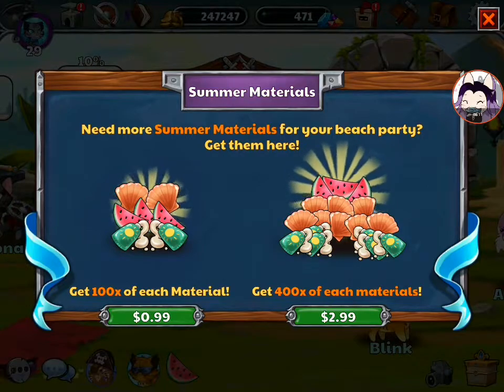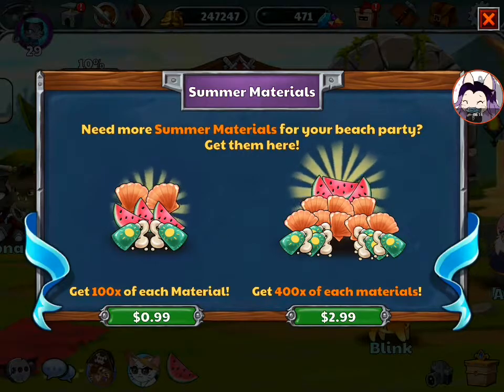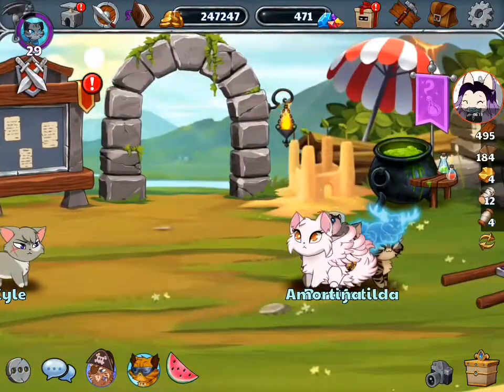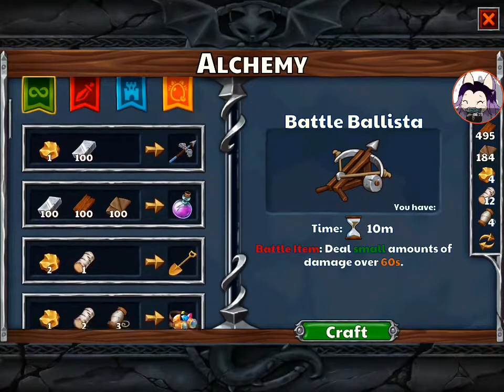Also, for the summer materials — as you can see, there's many of them — we can purchase them: 10 of each material, 100 of each material for a dollar, and 400 of each material for $2.99. If this is like the anniversary event, it takes a lot of grinding. And now let's go into alchemy.